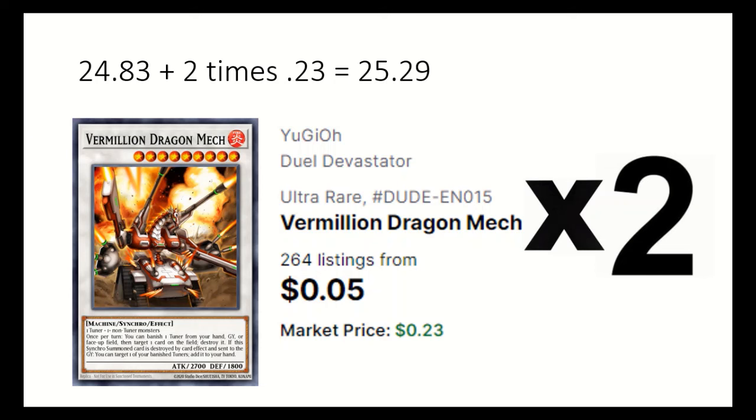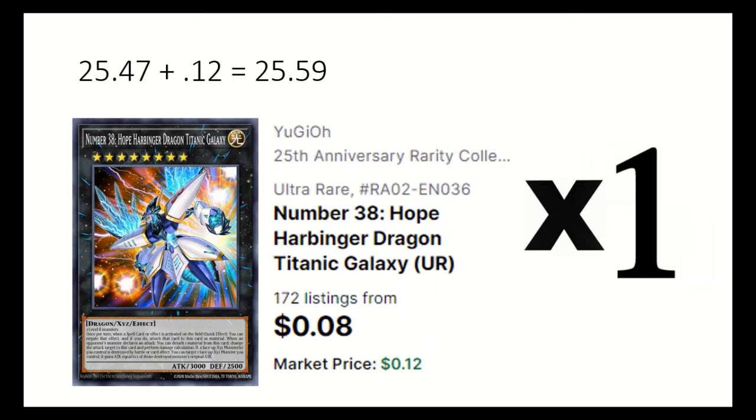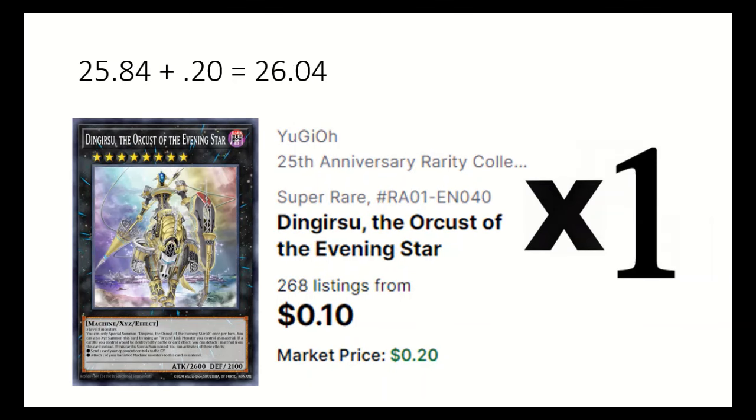2 Vermillion Dragon Mech banishes a tuner from grave to destroy a card. 1 Navy Dragon Mech — when special summoned, can negate cards based on how many tuners are in your grave. 1 Hope Harbinger is able to negate a spell. 1 Garunix Eternity — if exceed summoned, can destroy all of their monsters, and you can detach one to destroy a spell or trap. 1 Dengirsu — if special summoned, can send an opponent's card to grave.